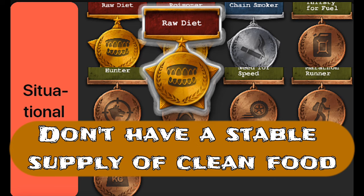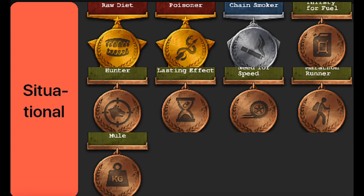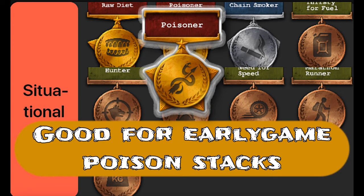The Raw perk lets you nullify food poisoning when eating unclean food. However, it permanently decreases your health by 50. It's useful in early game but risky to have further into the game.